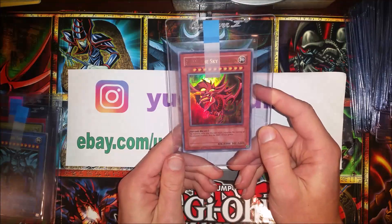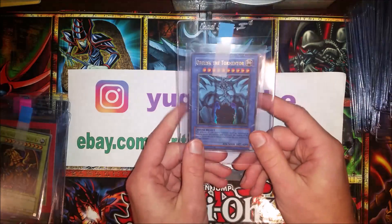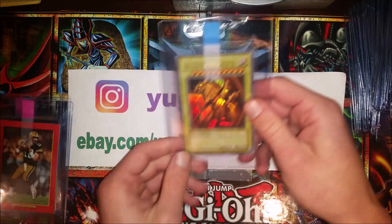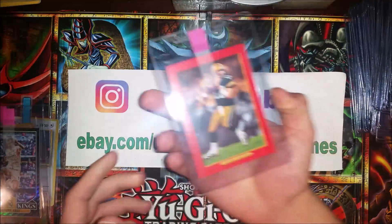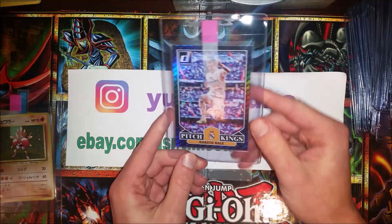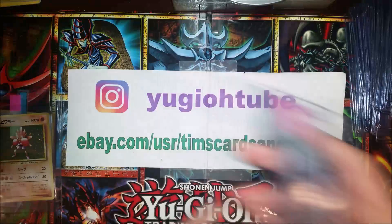We have a Slifer GBI Ultra, Gameboy 1. An Obelisk GBI Ultra original. And a Winged Dragon Ra GBI Ultra. And we do have some sports cards too — Aaron Rodgers Turkey Red Rookie. A Gareth Bale for soccer fans — one of one here on the top corner, only one in existence.